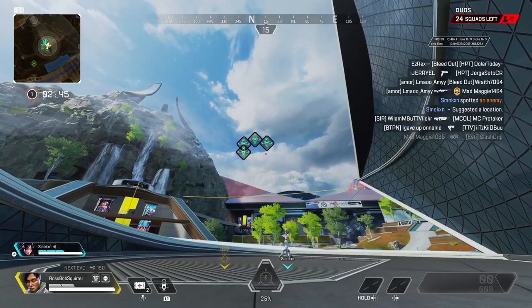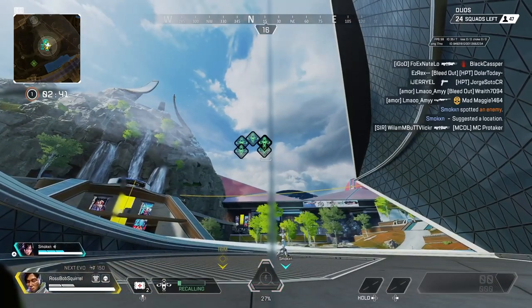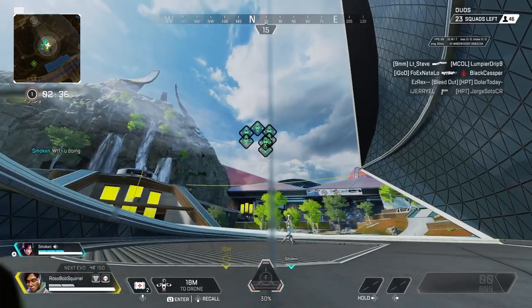Hi everyone, RossBobSquirrel here bringing you another Apex Legends glitch video. Season 12 just came out today, and we came across an interesting crypto bug that allows you to have an unlimited amount of drones out at once.